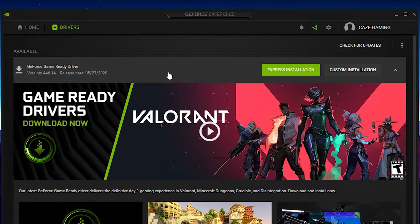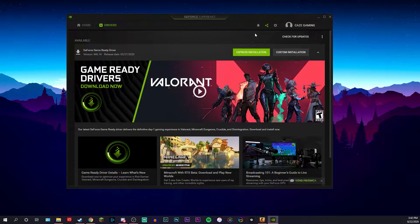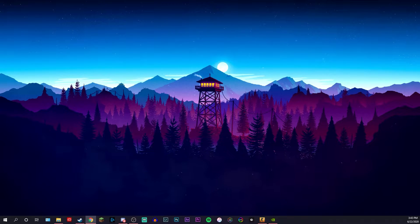The driver update should show up right here — as you can see, I actually have a driver available myself. I'm not going to install it right now since I'm recording, but if it shows for you, make sure you click Express Installation. It's the easiest way to install your driver and will help your GPU run better and push better graphics. If nothing shows up, you can always check for updates. Now, if you are an AMD user, I'm assuming you also have a program to update your drivers — please comment down below how you do it. We're now going to start getting into more advanced things you can do to boost your frame rates in CSGO, which will also work for other games.